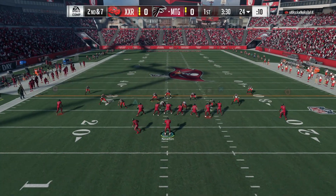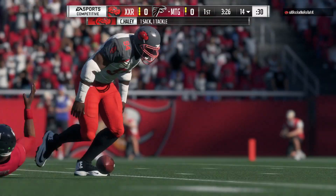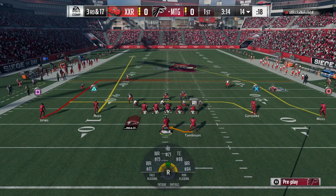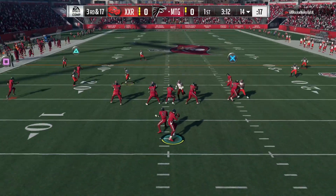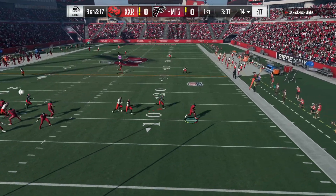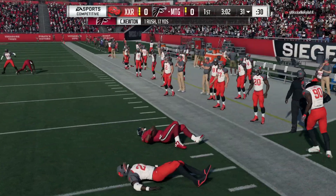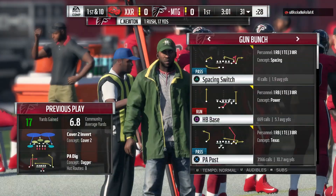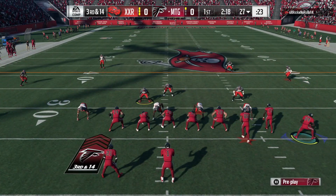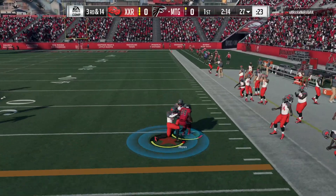We're starting out on offense and we take a sack — gotta tighten up. It's 30-17 right here. I'm looking for Julio Jones but that pressure's just getting in there, so we take off and get what we can get. Cam just ran straight through Ken Houston — that's what I'm talking about! Let's go, nice dot right there to Randy Moss.